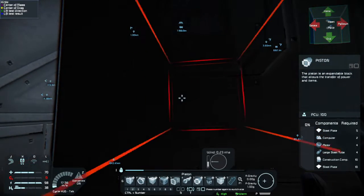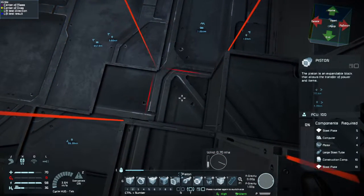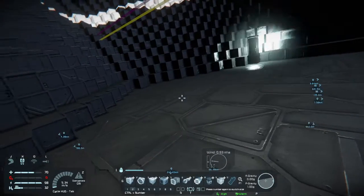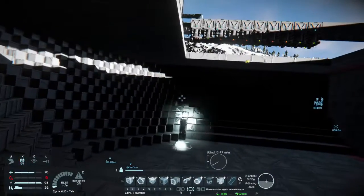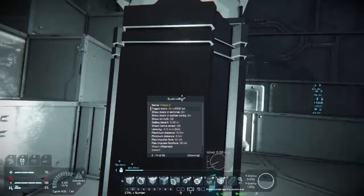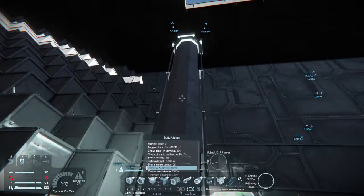There is an easier way, now that I think about it. You can see how far 10 meters is — that looks to be about just over half. So then I want to put in two hinges so that both hinges are facing the same way — both the hinge negatives are facing that way. Then another piston right there. That will only extend... wait, hang on. Yeah, I knew I had more pistons.